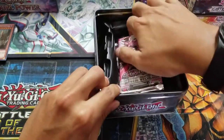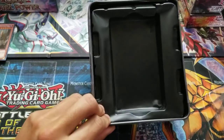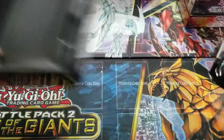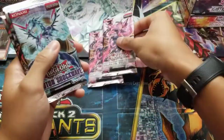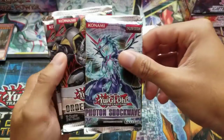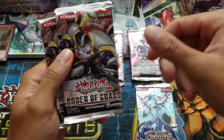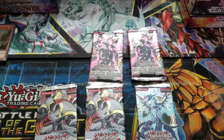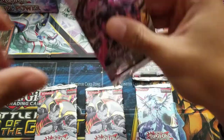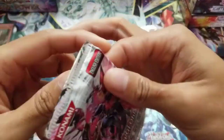Let's go to our packs. There's some damage on the inside. We got two Galactic Overloads, one Photon Shockwave, and two Order of Chaos.